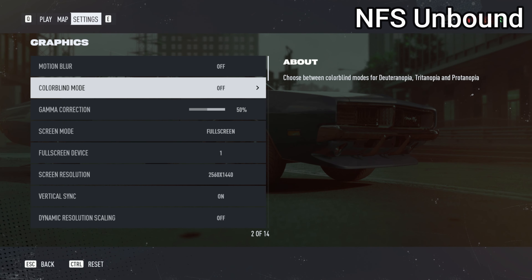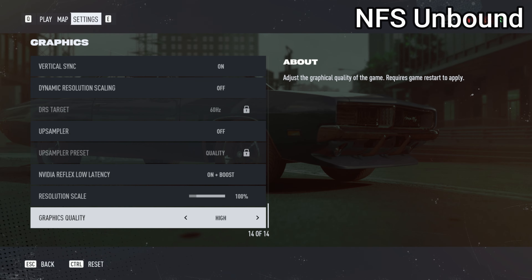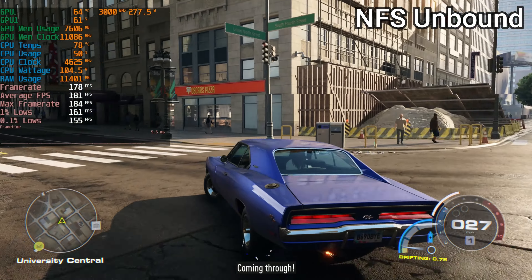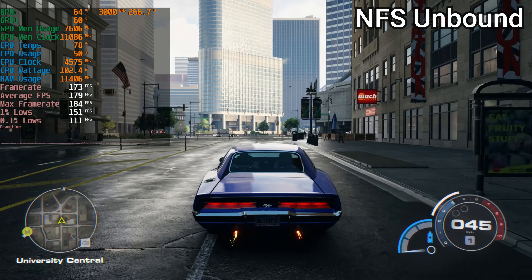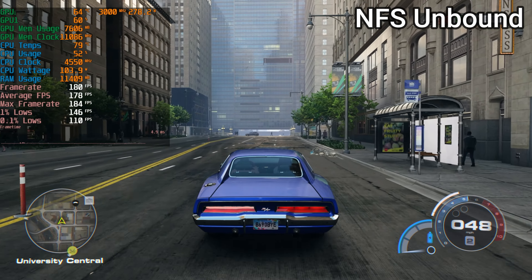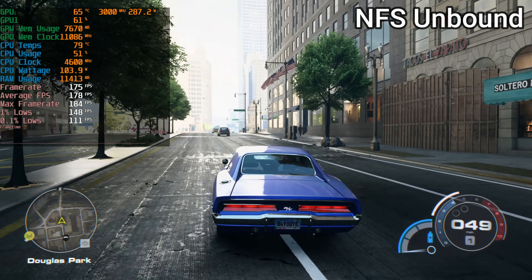The first car game on the list is Need for Speed Unbound. I went nuts-to-butts maxed out at 1440p settings, as this is how people would be playing this game anyway, and the game runs beautifully. It does seem to be more engine-limited in terms of FPS than actually limited by GPU or CPU. When you're getting 160 to 180 frames in a car game it doesn't really matter anyway — all things considered the game runs great and you can most likely play this at 4K ultra no problem.